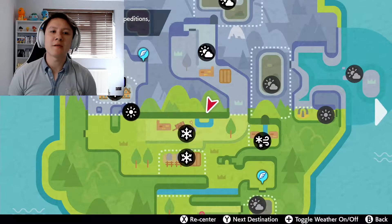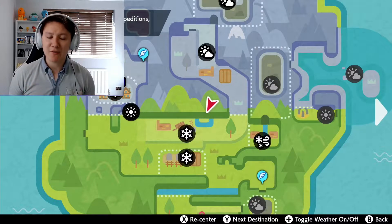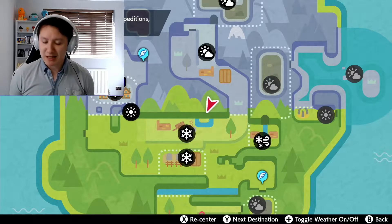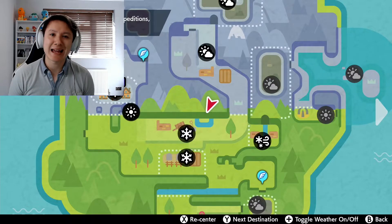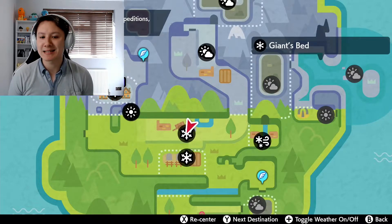Before we begin our hunt for Regice you do need to know that you need a Cryogonal in your team for this. So if you haven't already caught one I will show you on screen where to find one. If you open up your map and turn on the toggle weather feature, you'll need to head to an area which is currently hailing or snowing and you should be able to catch a Cryogonal in that area.